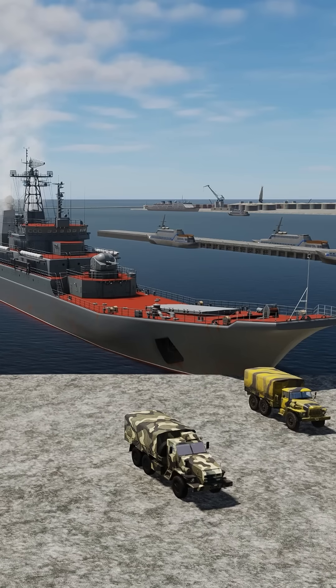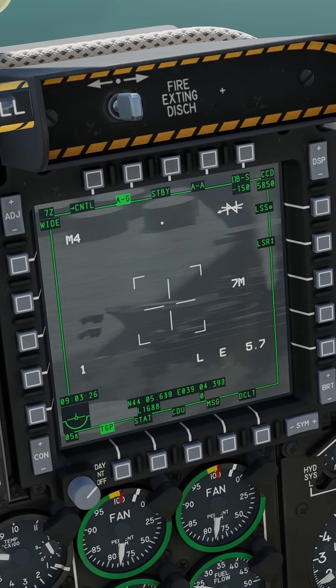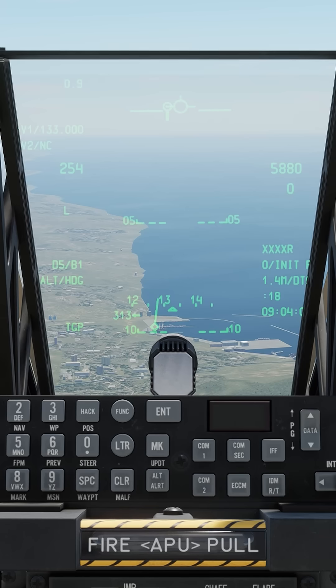We'll try to hit the nose of the ship and try to take out a few of those trucks. Let's get a point track on that ship with TMS forward short, and let's go for that top hatch — see if we can get that thing dead center. We're going to turn that into a SPEED designation with TMS forward long. There's our SPEED.